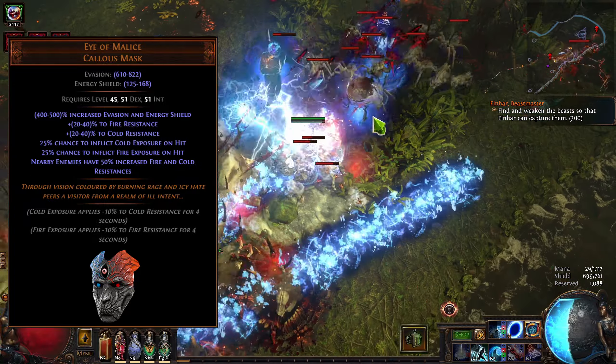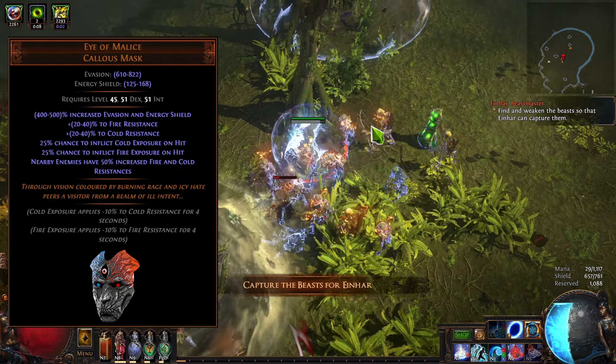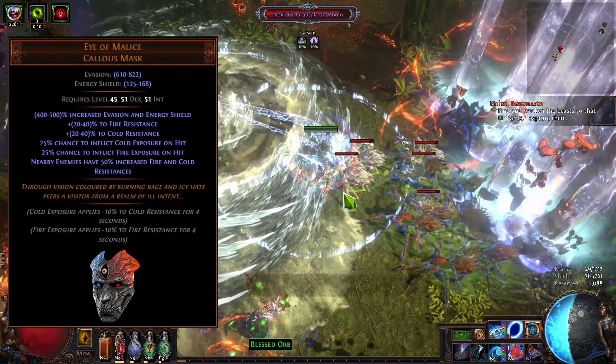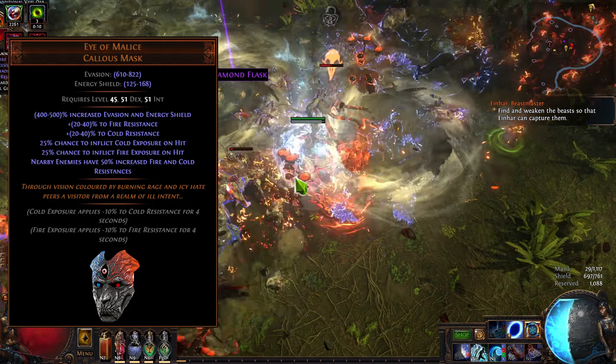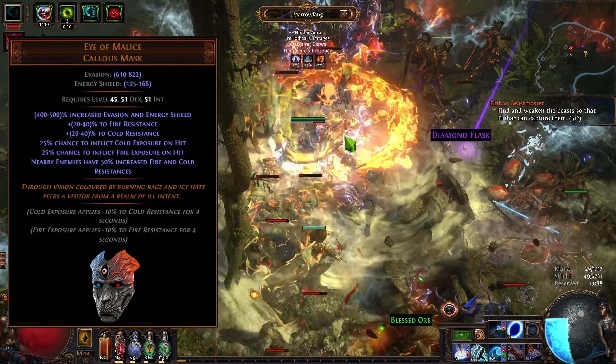If you hit fast enough, exposure isn't bad, and it's certainly nice that the item has this line of text. I still don't think I'd ever use it just for the exposure. It's just so much easier to get exposure as a glove implicit, rather than giving up your helmet.